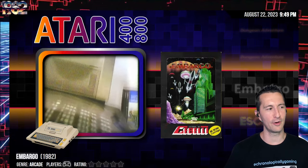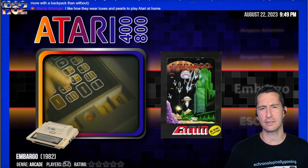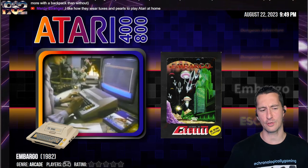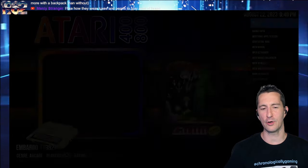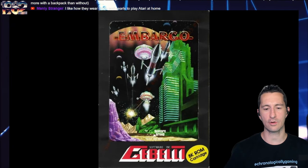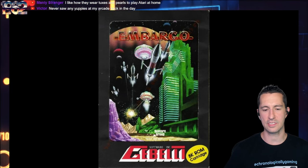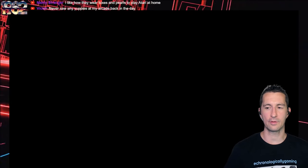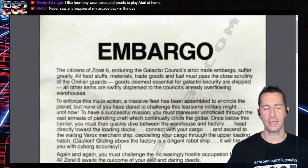Welcome to the world of Atari on the Atari home computer — and this is Embargo, a title by Gabelli Software. This is by the Solitaire Group; Gabelli just published it. It's on cartridge. The manual is just what you see on the inside sleeve: Embargo. The citizens of Zor-El VI, enduring the Galactic Council's strict trade embargo, suffer greatly. All foodstuffs, materials, trade goods, and fuel must pass the close scrutiny of the Aurelian Guards. Goods deemed essential for Galactic security are shipped, and all items are swiftly dispersed at the Council's already overflowing warehouses.